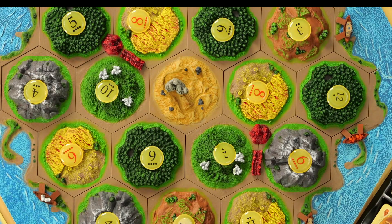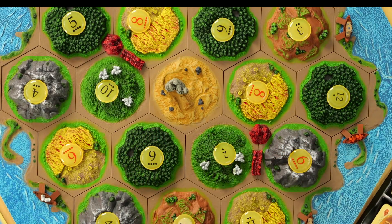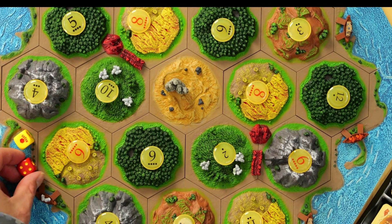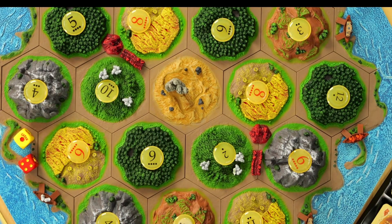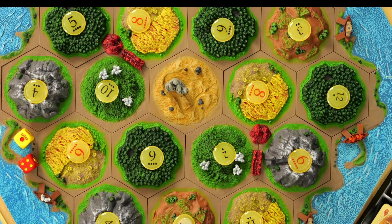Once you've set up the settlements, whoever starts will roll the dice. Whatever number appears is whatever you collect. So if I roll a five, anybody with a settlement on a number surrounding a five collects that resource — I would get one wood for that because I have a settlement touching a five on a wood tile. And you just keep going around collecting.